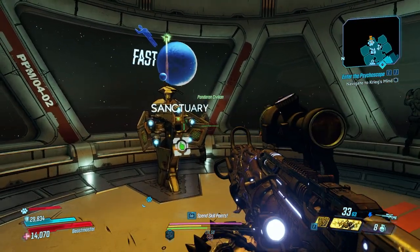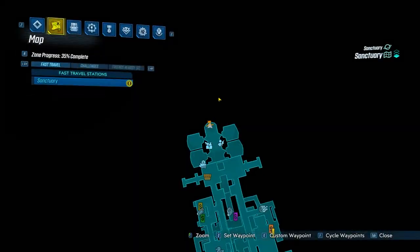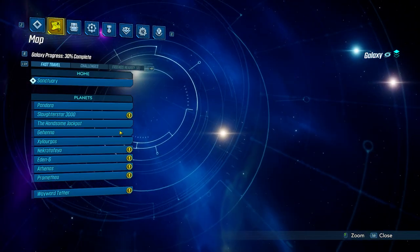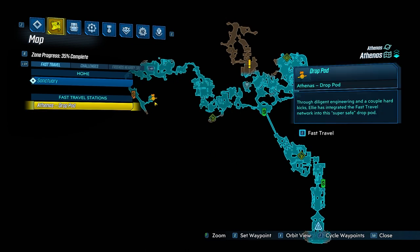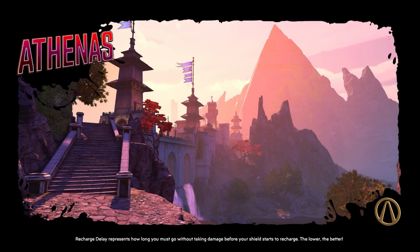Starting off in Sanctuary, in order to go get the Kowsun, you are going to go to Athenus. Then once you're in Athenus, you're going to drop down right here. It's a bit of a run the first time, but luckily where it spawns you in subsequent runs is relatively close to the boss, and there's also an ammo station right there so you can restock on ammo.